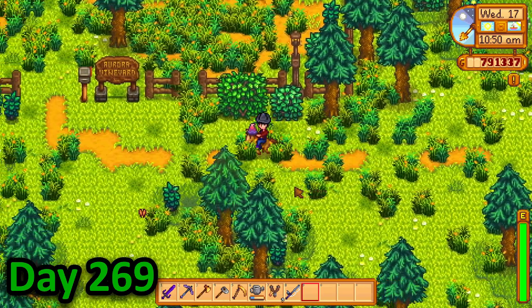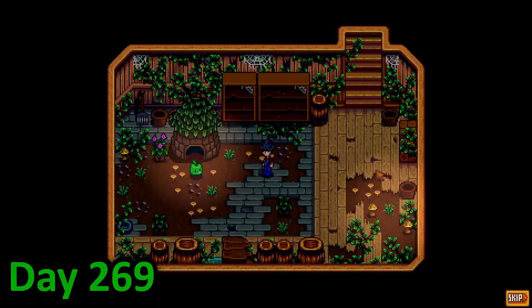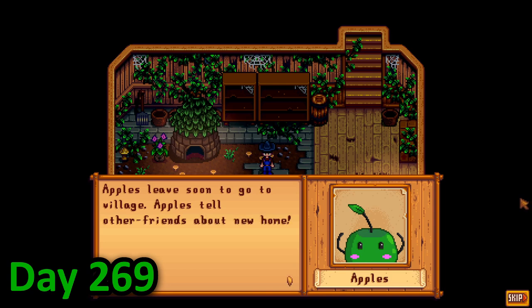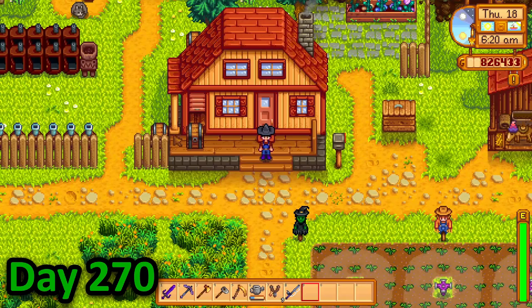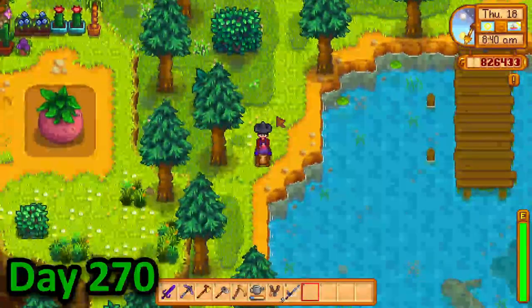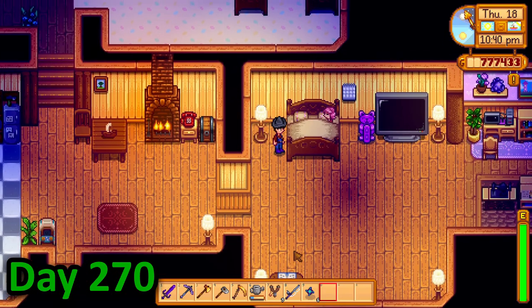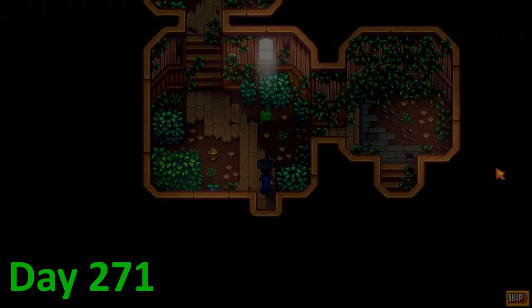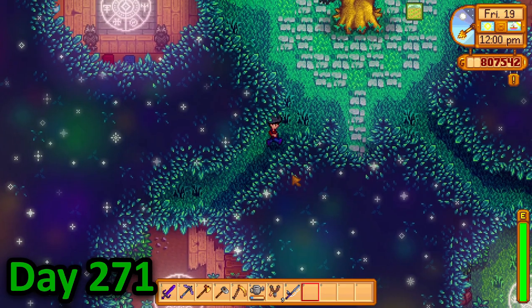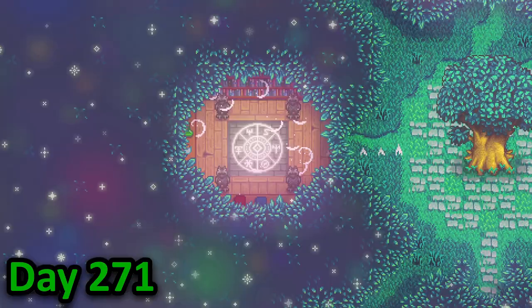I ran outside on day 269 to be greeted by nothing. So I tended to my animals and rode straight over to the abandoned vineyard — still nothing happened, so I gave up and went home. But on my way into my house I got a cutscene about the vineyard, so I dashed straight back and got to meet Apples, a Junimo living there. He said he was going off to the village in the crimson badlands, so I went home confident I'd be able to go there the following morning. I once again ran outside on day 270 and once again to the abandoned vineyard — and once again nothing happened. On day 271 I ran straight there again, and believe it or not something actually happened: I got a cutscene and was able to place a warp point in the building, meaning that my enchanted grove was only one warp point off of finishing — the one to the crimson badlands.